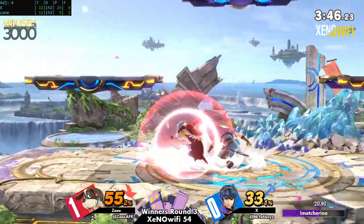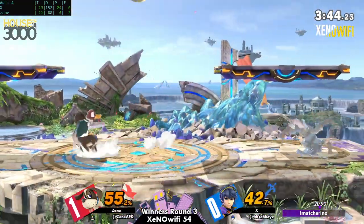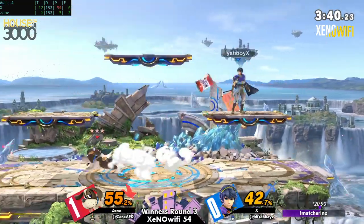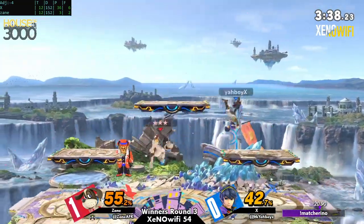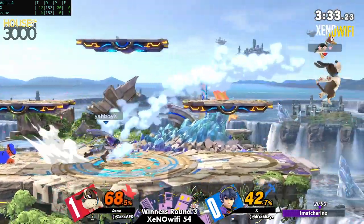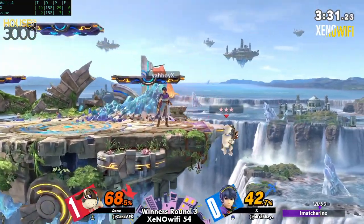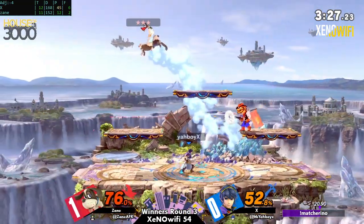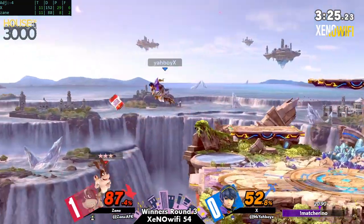You're seeing these f-smashes coming out — if you do the fair and you manage to chase them, you can potentially get a tipper f-smash. It's a classic way of positioning yourself for tippers. It's also helpful because sometimes your base hits won't send people into tumble, so they won't be able to DI, and you can just memorize where to get your tipper finishers.